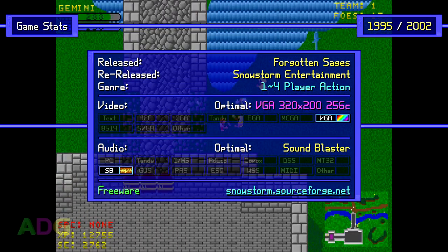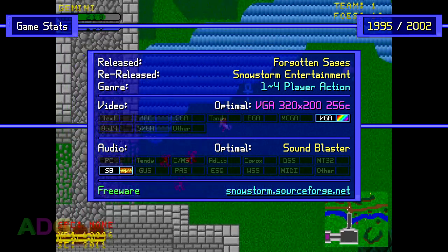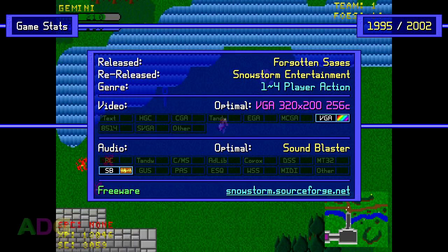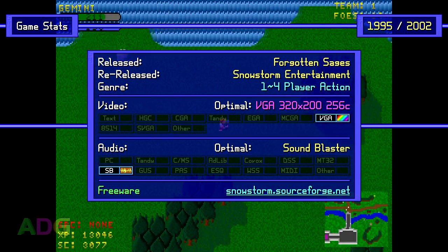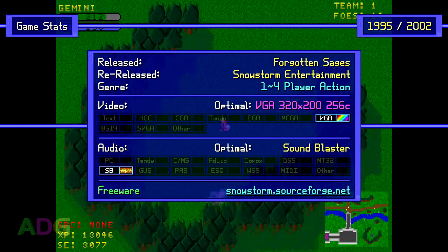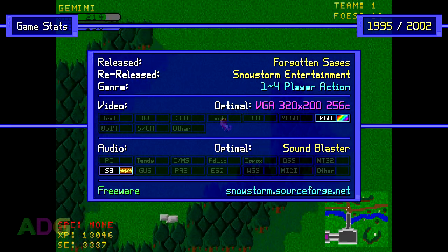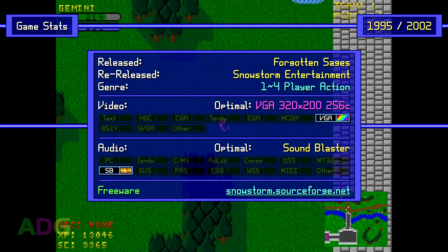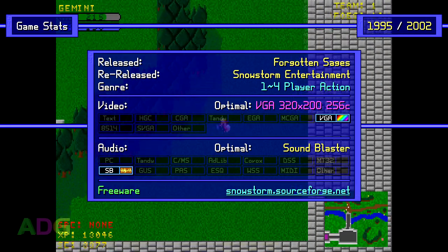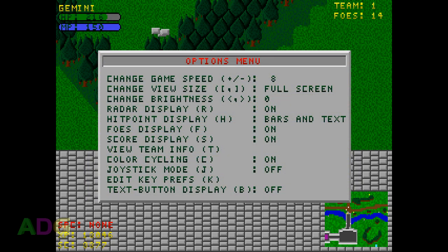As for its current release state, the game was made freeware once it went to open source and became Open Gladiator. While it may look as though the only downloads available are for modern operating systems, if you download version 0.1, you will get all of the original DOS files, unaltered, from the last version released for DOS in 1998. All versions of Open Gladiator can be obtained from the Snowstorm Entertainment website at snowstorm.sourceforge.net, which, given that it's hosted on SourceForge, explains why even after over a decade of inactivity, the site and all of its downloads still survive to this day.